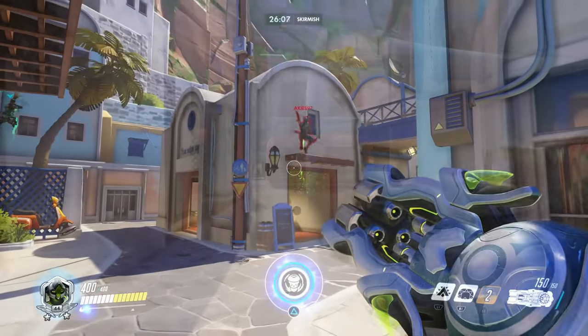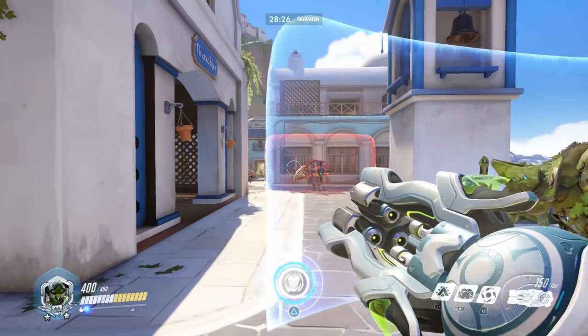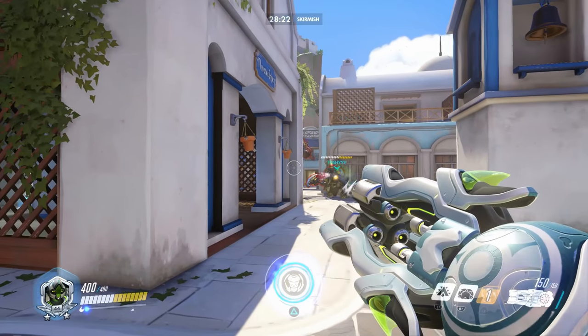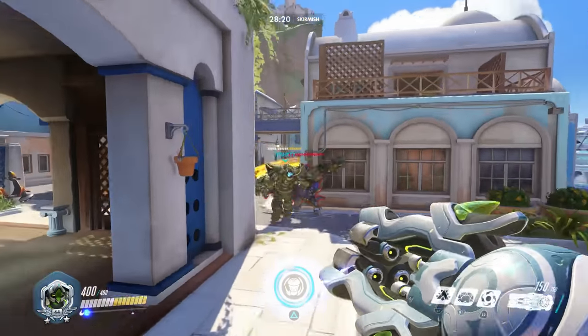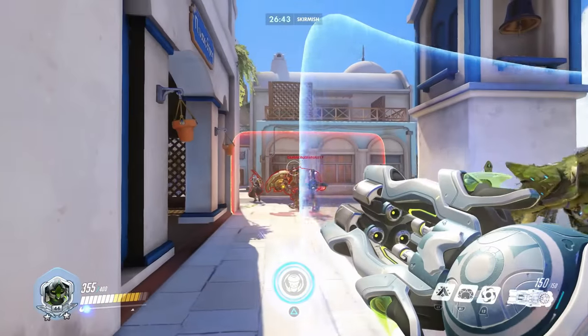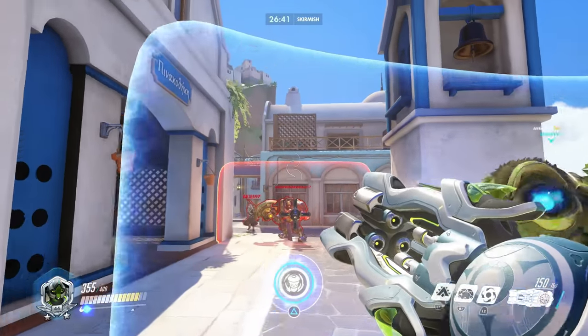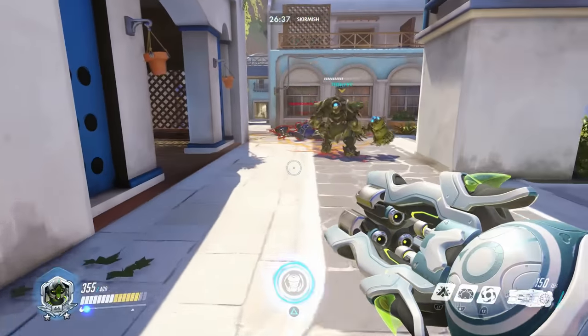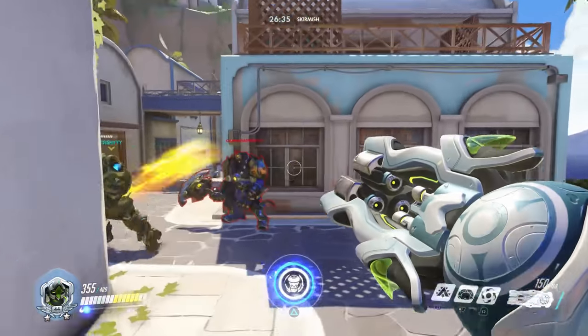Halt combines really well with Reinhardt. In my first clip, I asked my friend to throw Halt in front of me so I could charge in, and it resulted in knocking off three people, which was hilarious. Another example — I saw this in another video actually — is getting Halt to lift up the enemy Reinhardt, allowing your Reinhardt to use his Earth Shatter without interruption.